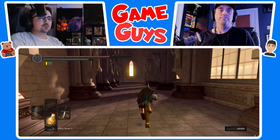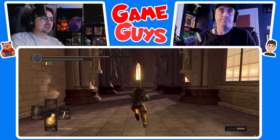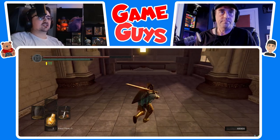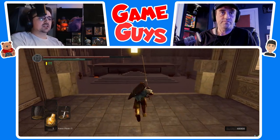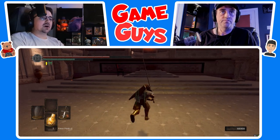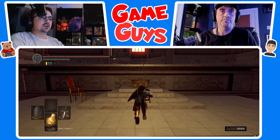We're going to go and raid the tomb of Gwyn, Lord of Cinder. Fun fact: Gwyn's body is not actually in this tomb. It's more for decoration. What does that tell you? If his body's not in his own tomb, what does that tell you, Father?